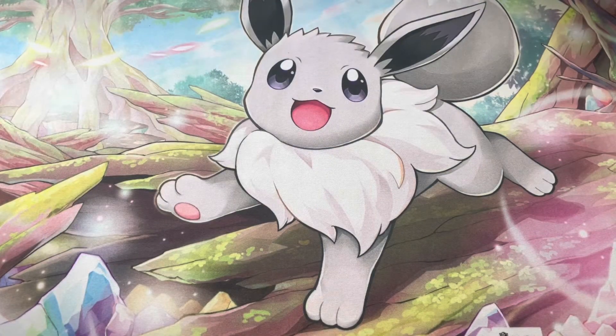Hey everybody, welcome back to another Deck Profile Friday. In this video we'll be covering one of the newest and most popular decks in the current Sword and Shield format, updated with Lost Origin — and that is Giratina VSTAR. It's a pretty cool Pokémon with an incredible ability and good HP, and no weakness, which is absolutely amazing.